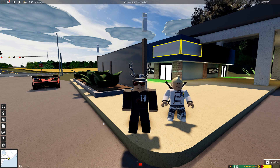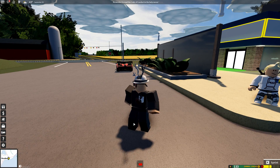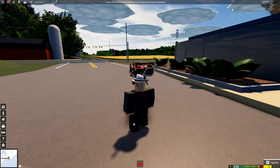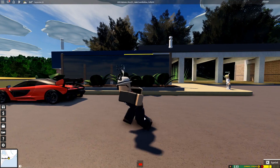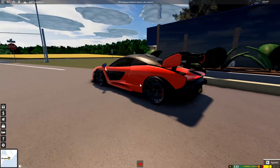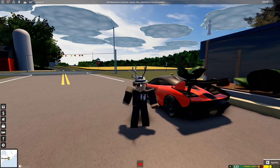Kicking off is the new lighting system, called Future is Bright 2.5. This is a Roblox-wide lighting update, so every game can have it. It depends on the developers if they want to include it, and the developer TTP is wanting to include it in this game.